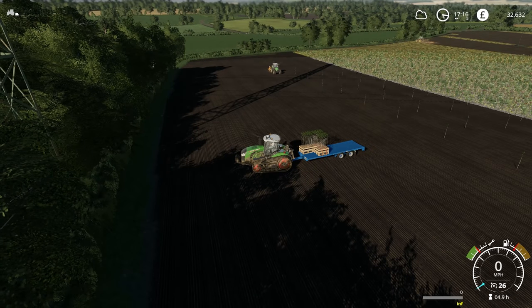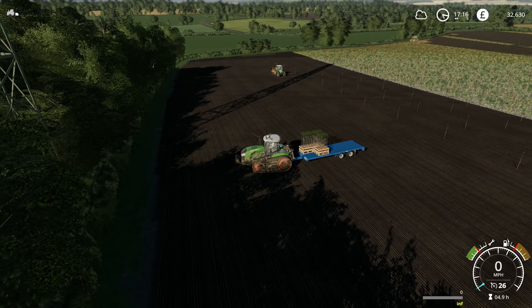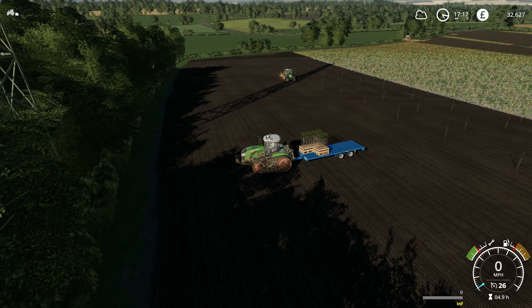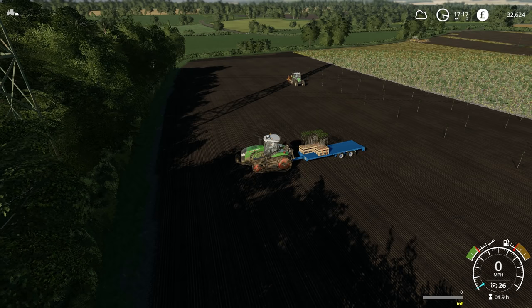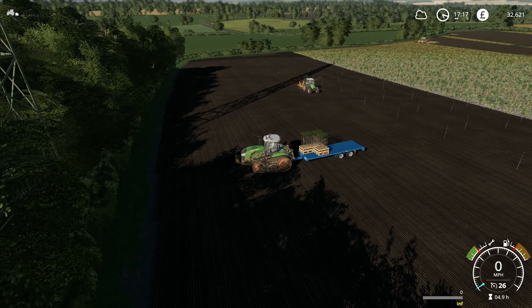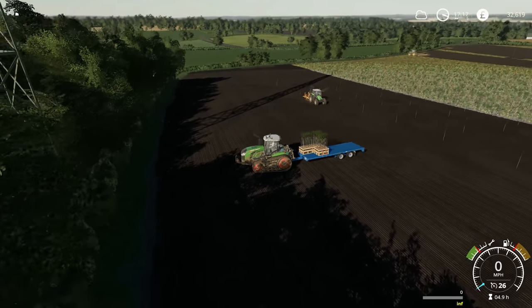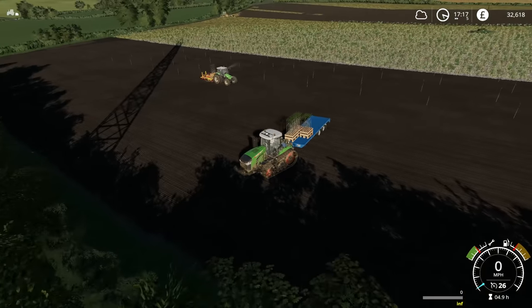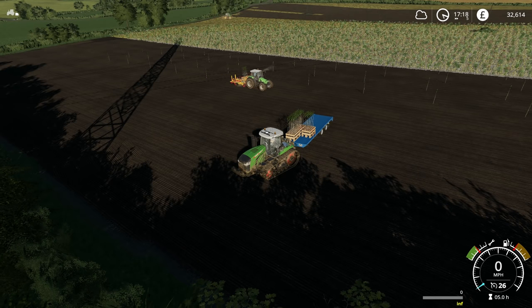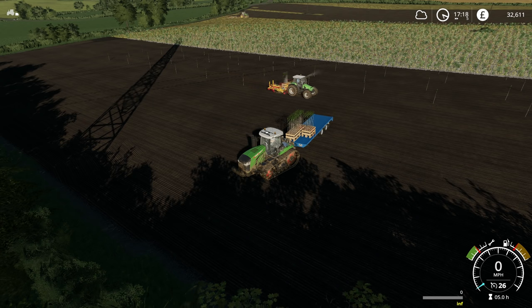On FS15 and FS17, I also did agroforestry - this is where you have trees but you have a big enough gap between the trees to grow a crop and get a combine through. There is actually a map called Mercury Farms, which is out for FS19 as well, which has agroforestry, and I think it is a very good idea. I'm going to be doing something like that again at some point. But if you want to just have it already set up for you, Mercury Farms is a good map for it.